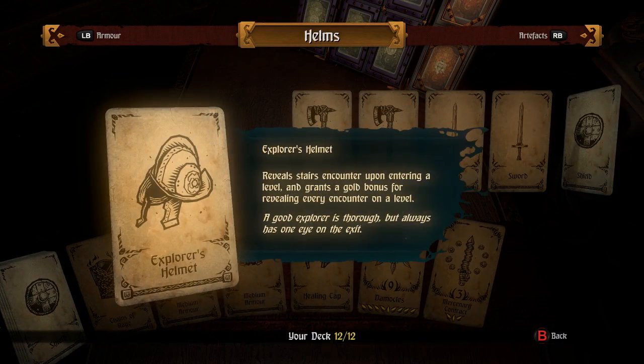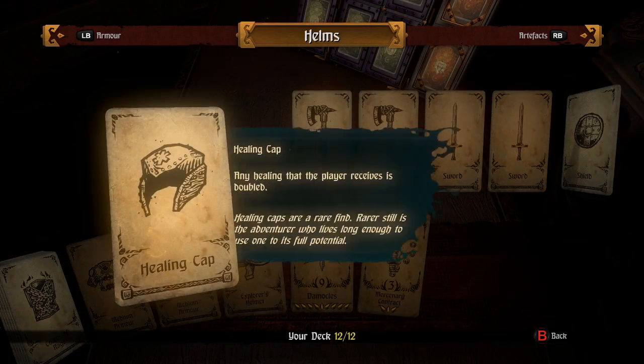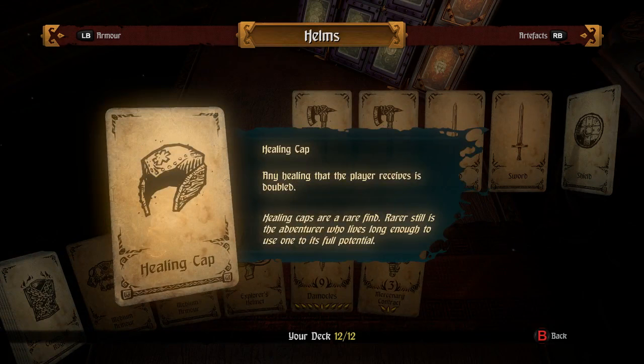Explorer's Helmet reveals stair encounters upon entering a level, and grants a gold bonus for revealing every encounter on a level. So if you do every encounter on the entire floor while avoiding the stairs, you get bonus gold. Healing Cap — any healing the player receives is doubled. Neat. Healing Cap's rare to find. Rarer still is the adventurer who lives long enough to use one to its full potential.